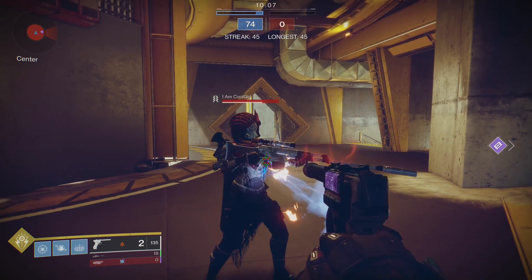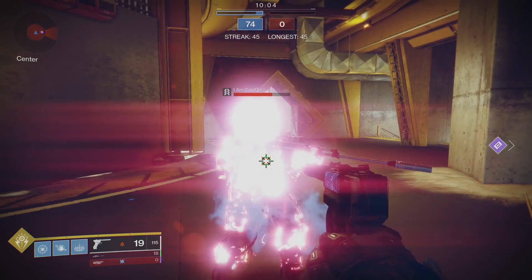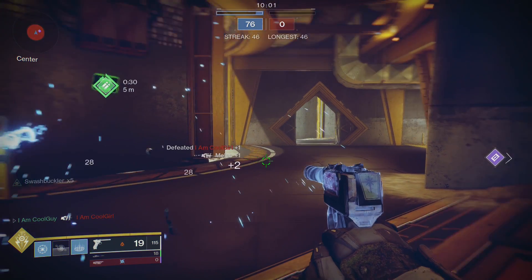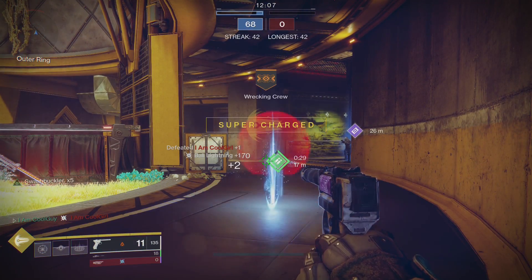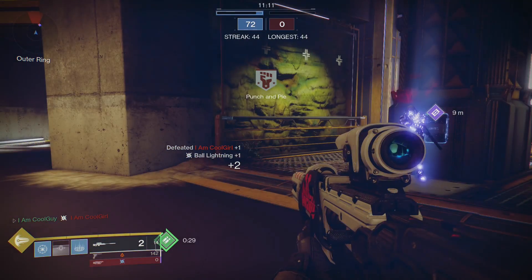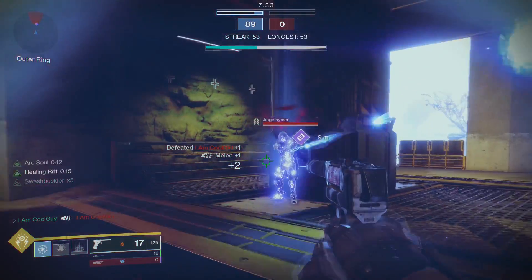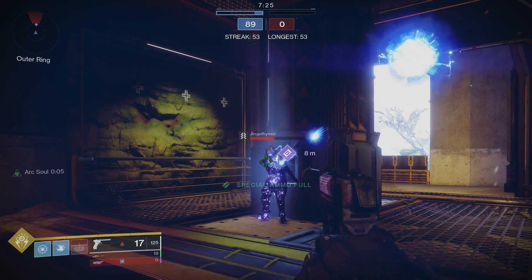Moving on to Stormcaller — it has a crazy interaction with Top Tree. We have the Arcweb melee, Chain Lightning. You could be in close quarters with a low-health enemy, melee, and even if you don't land the final blow on the target you aimed at, it could chain down a low-health enemy nearby you didn't see. That counts as a melee final blow and sends out the Warlord's End pulse, debuffing the area. For Middle Tree Chaos Reach, it's a ranged melee so the pulse comes from you. It has traces to help get melee energy back, which is really cool. Bottom Tree's Rising Storm melee recharges your super, grenade, and melee ability — you also have the Arc Buff. You debuff the area, shoot your primary with essentially Kill Clip on debuffed enemies, and the Arc Buff puts in work too.